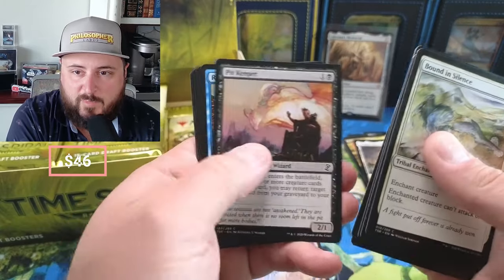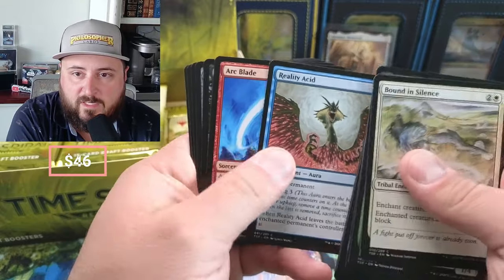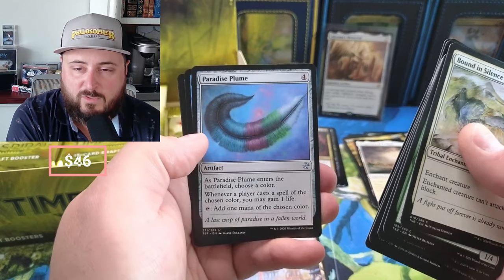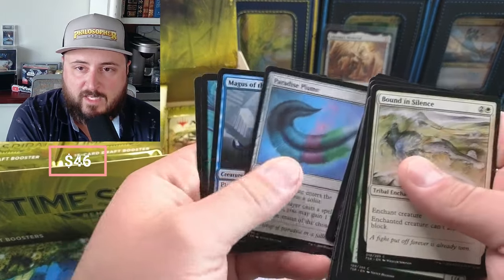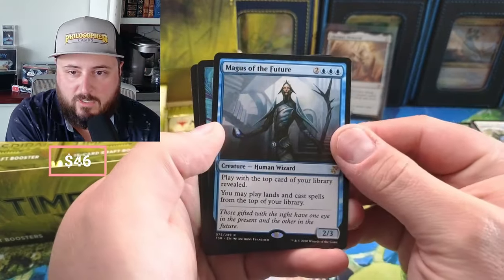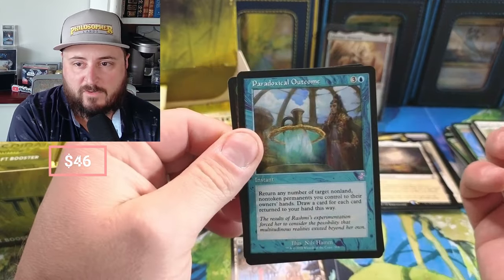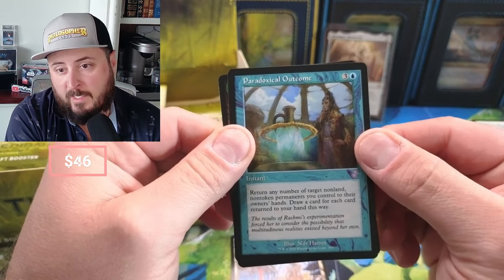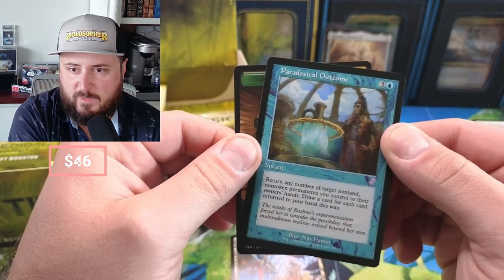Shaman, I got the Pit Keeper — man, that art! What a great set. Male Acid, Arc Blade, Big Game Hunter. The Paradise Plume — choose a color; whenever a source of that color deals damage, you gain a life. And Magus of the Future — play with the top card revealed; you may play lands and cast spells from the top of your library. Followed by Paradoxical Outcome.